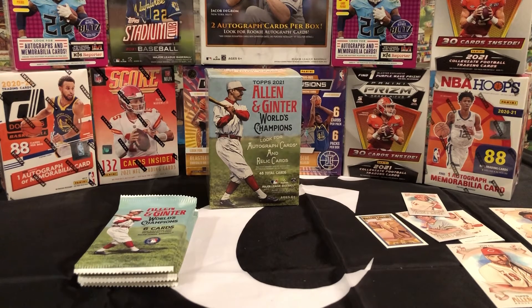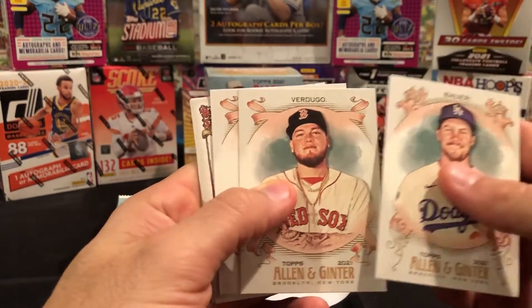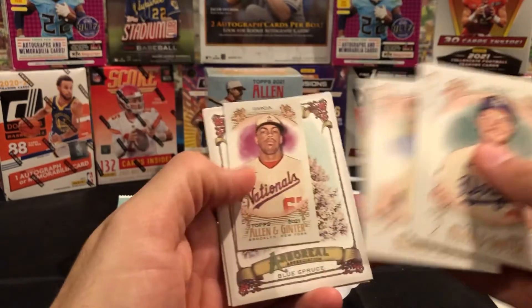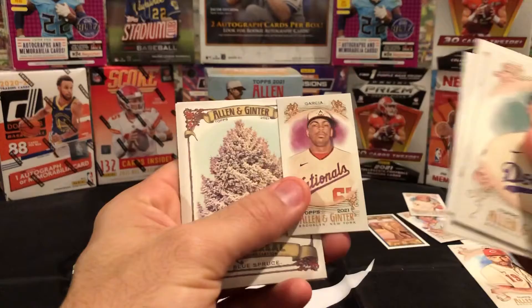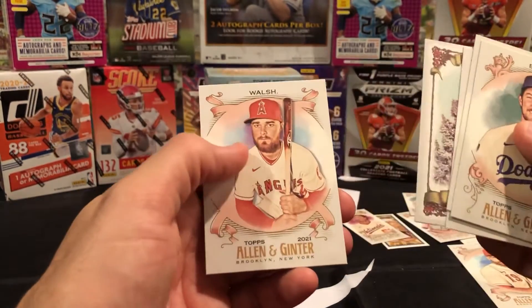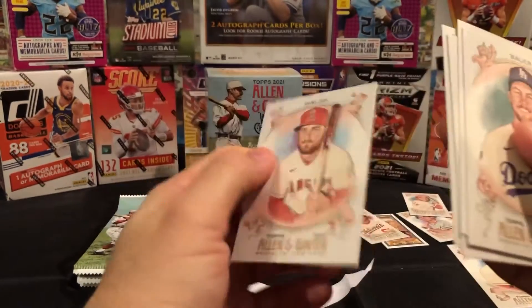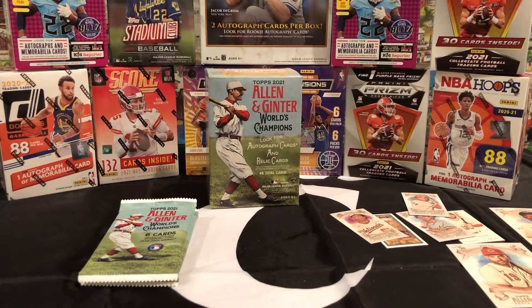Let's see what we got coming up here. Trevor Bauer, Alex Verdugo, Yogi Berra, a mini Luis Garcia, a Christmas tree card, and Jared Walsh. All right, three more packs to go — let's see if we can get anything better.